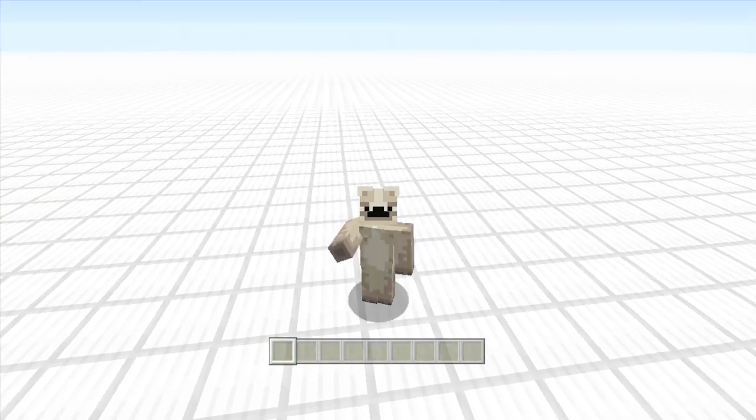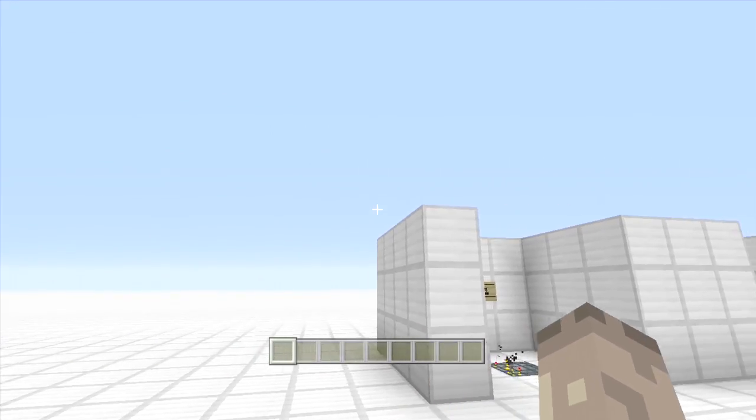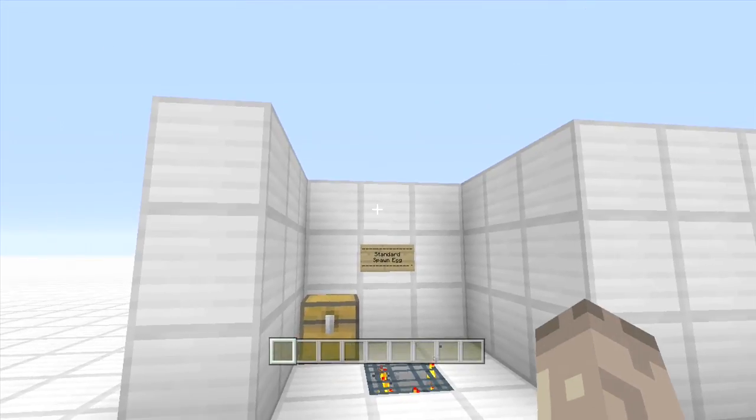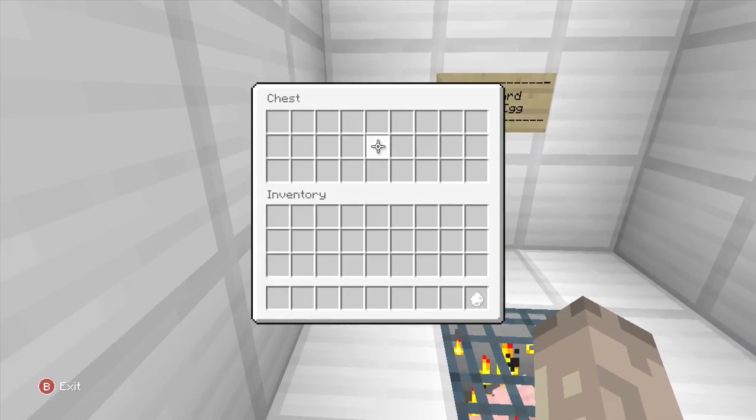Hey guys, it's DanRossProps here and this is episode 11 of my Universal Minecraft Editor tutorial. Today we are doing items coming from spawners. In this chest here I have a spawn egg.